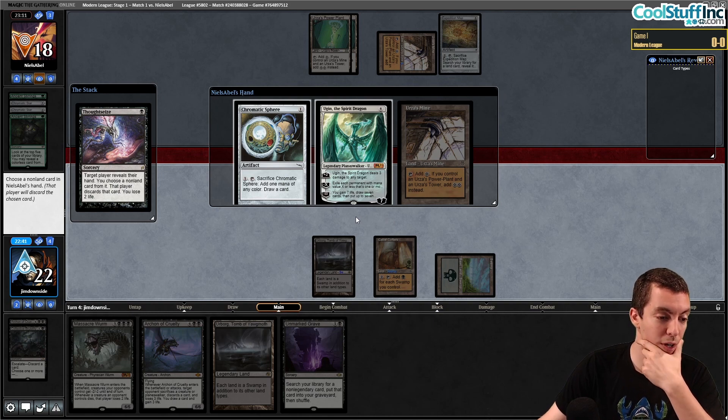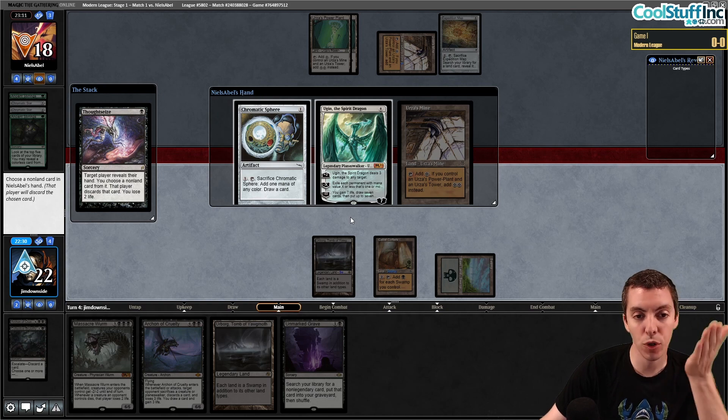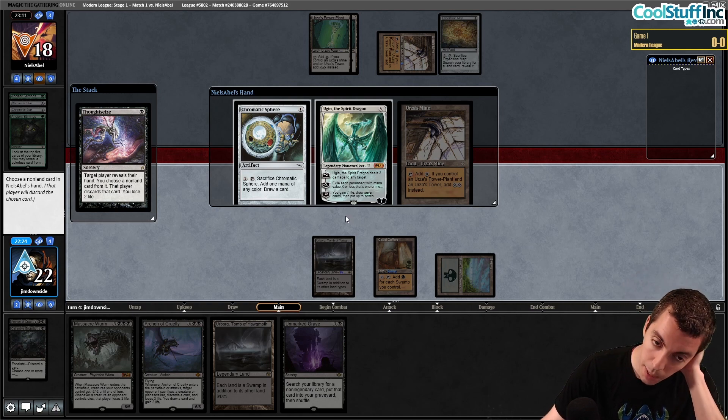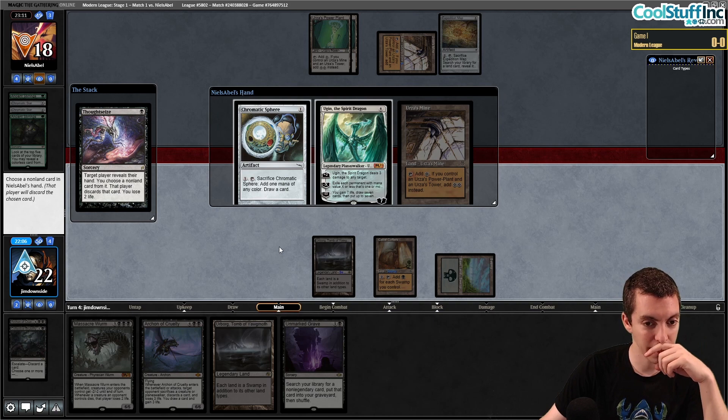Thoughtseize: they have three cards — Urza's Mine, Ugin, and a Chromatic Sphere. Ugin isn't actually that good against us, but we probably should take their active payoff. Ugin can kill the Archon with a minus activation, so this comes down to: are we okay with them playing Ugin next turn rather than potentially drawing something else? Most of their other threats are better. Ugin's still too threatening — we'll take Ugin.